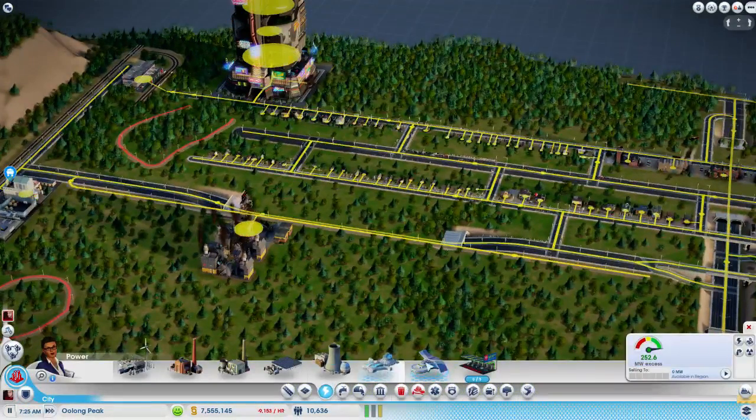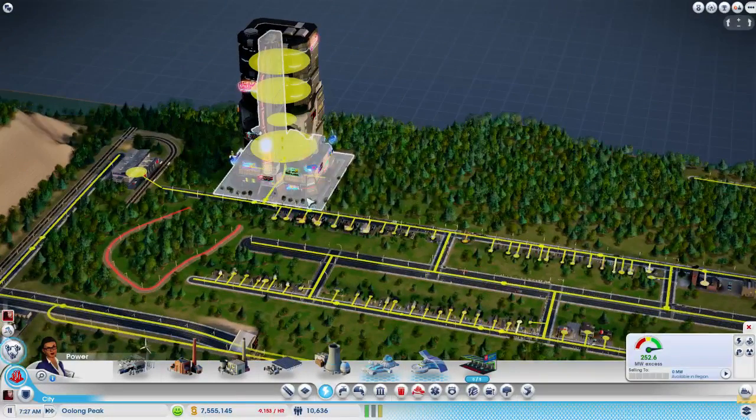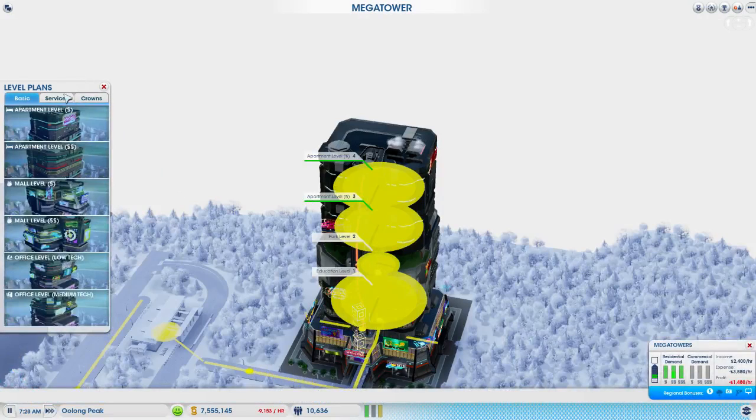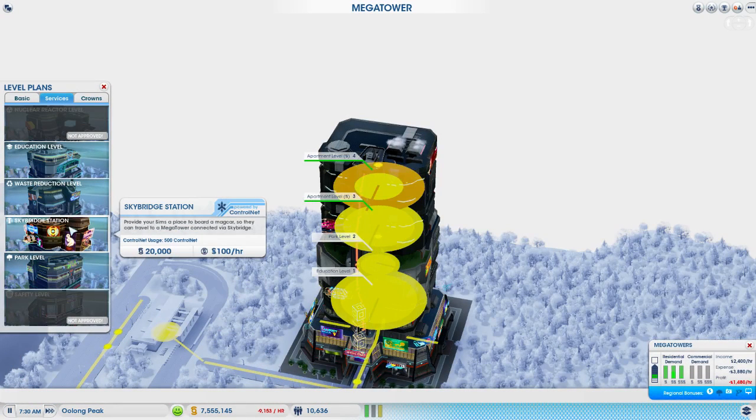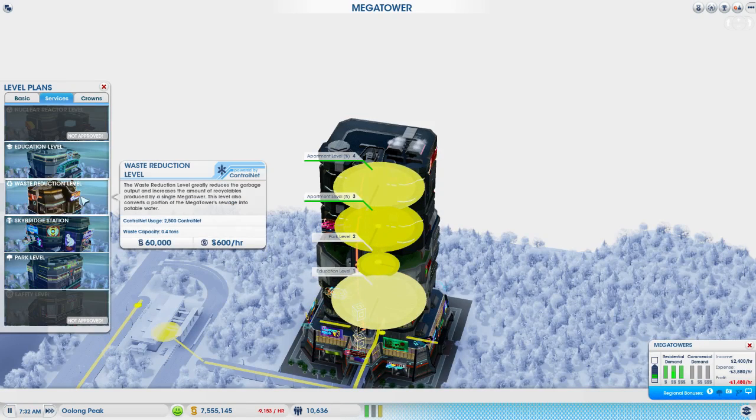So what did we approve in the other city? We ended up getting our wave power plants, but I mostly did stuff for mega towers. If we go to services, now we have some extra services like the sky bridge station, which we're definitely going to be using in this city. We also have waste reduction level 2, which I usually like to use, but I'm not sure about it yet.